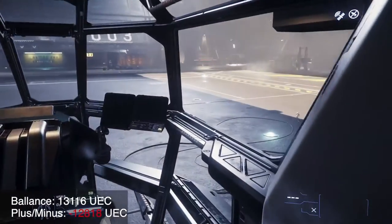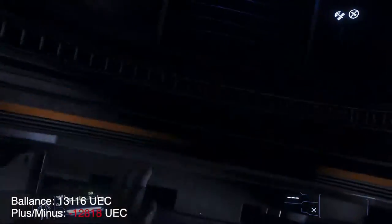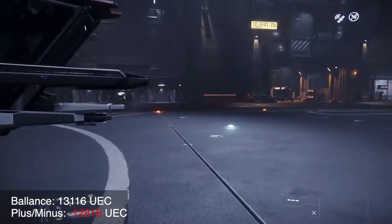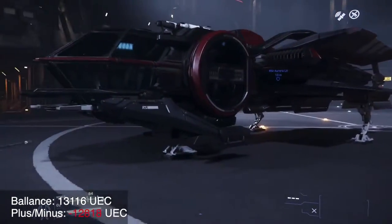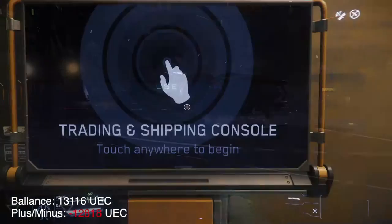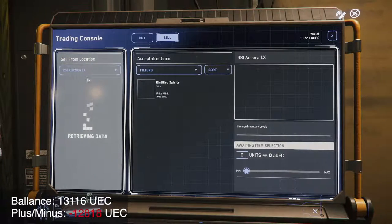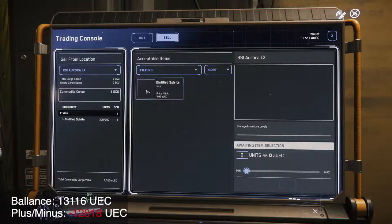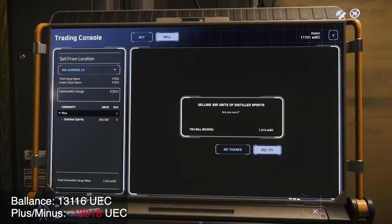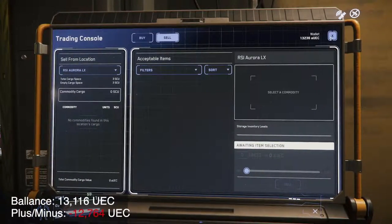So in this run, we took some distilled spirits — alcohol — from Gillette Family Farms. We had just brought them agricultural supplies and actually lost two credits on that run. Then we flew all the way to Hurston, landed at Lorville, and went to see if we could make a little bit of cash. We're at 13,311 or thereabouts, and we shoot up to about 13,600 — but regardless, it still isn't enough money.